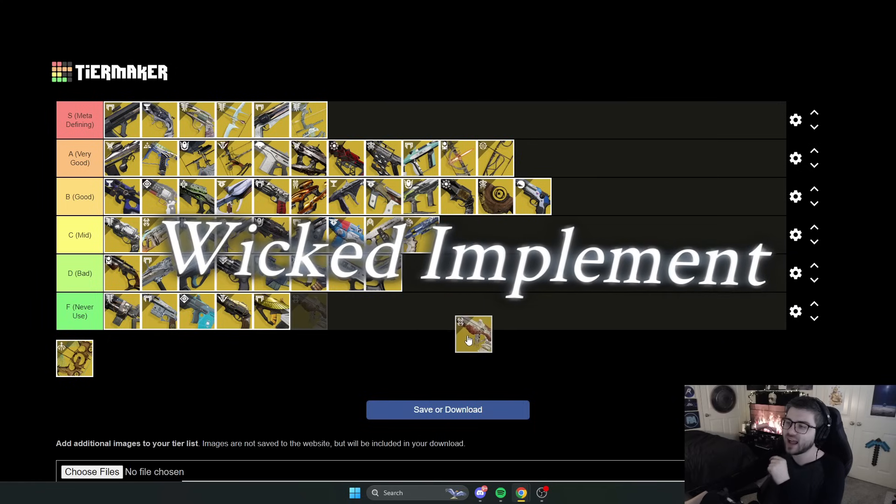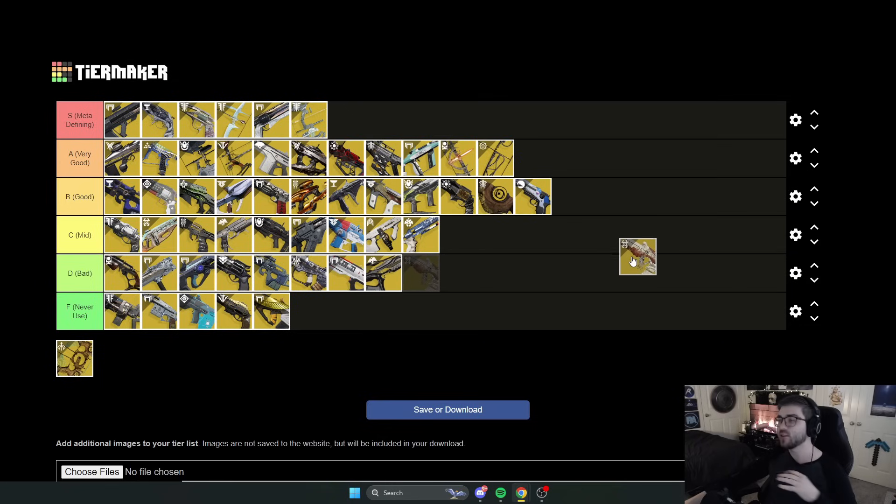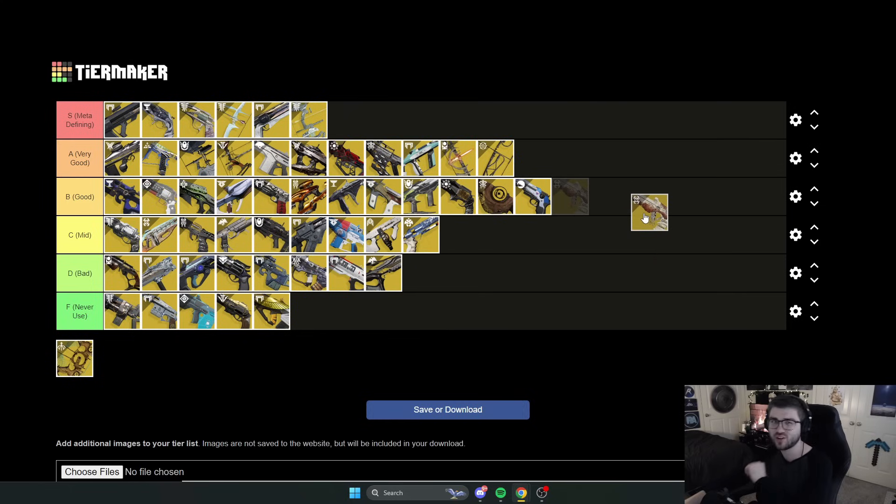Next is Wicked Implement. I think this gun is a lot better than the hate it gets. Being able to slow and freeze enemies just by shooting them without needing a kill is very strong. With the catalyst you can proc Headstone on kills, getting Stasis shards which will be very strong when the Stasis rework comes through. It deserves to be in B tier. Verglas Curve might be better if you're playing into Stasis, but for harder content like GMs, applying slow on tankier targets is very useful.